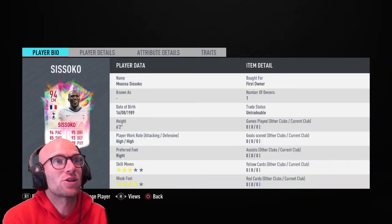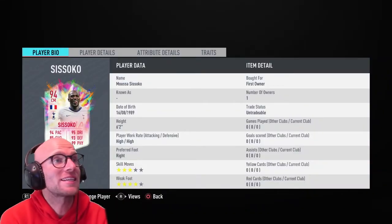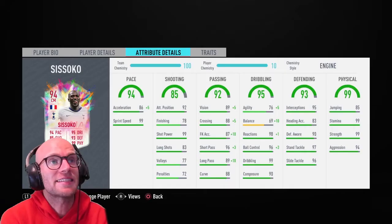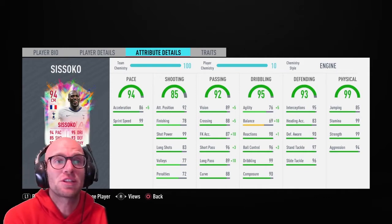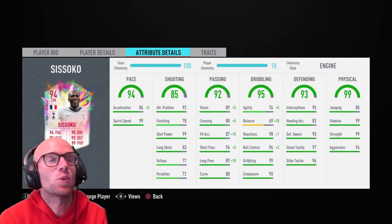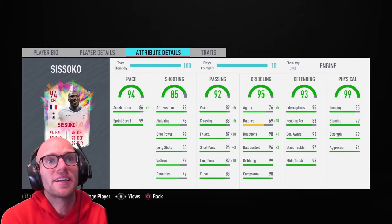First things first — Musa Sissoko. 6 foot 2, high/high work rate, ideal for a box-to-box midfielder. 3-star skill moves and 4-star weak foot. He has 94 pace but that acceleration is a little low with 86. Sprint speed 99 is phenomenal. But looking at agility and balance, I think we see the weakest side of this player — 76 agility, 69 balance — so he will probably feel heavy.